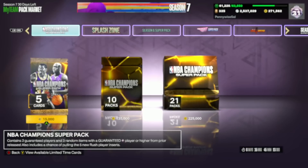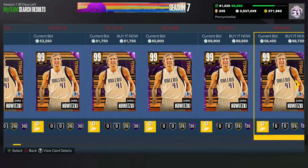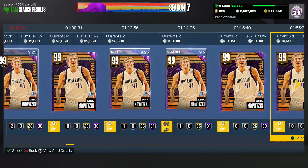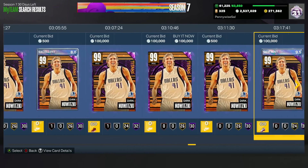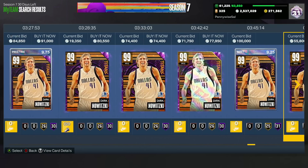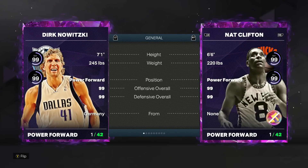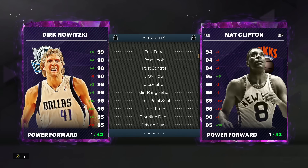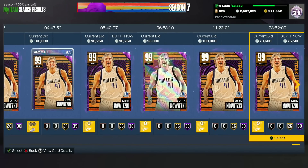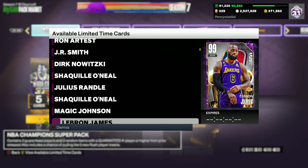A couple other guys I wanted to talk about — like Dirk Nowitzki for some of the more expensive cards. He's been over 100,000 MT but has crashed a lot. He's another D-Rob type level at the power forward position, and he's now down to about 70 to 75K. That is really good for a power forward who's 7'1", has an elite level jump shot on very quick timing, a 99 mid-range, 99 three-ball. This Dirk card is super overpowered on offense — another great card from the NBA Champion Super Packs.